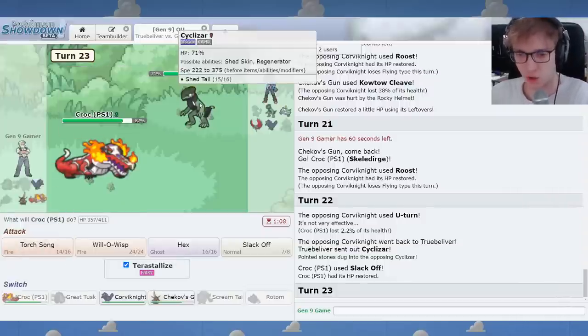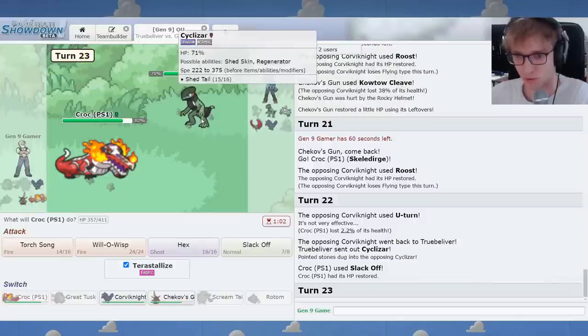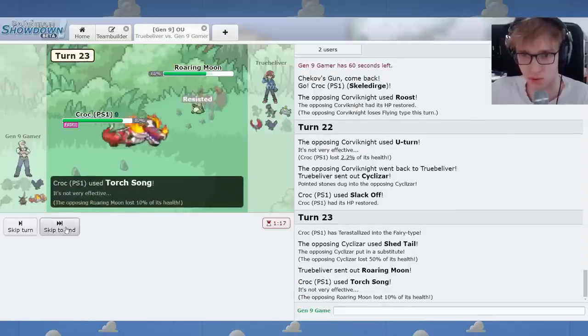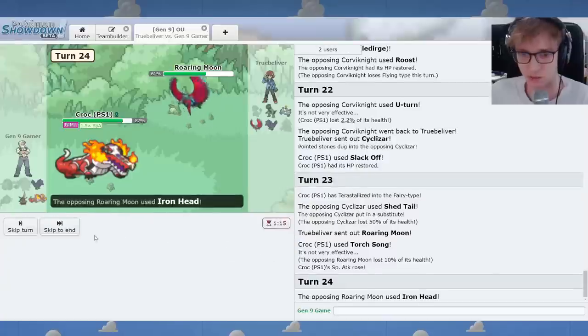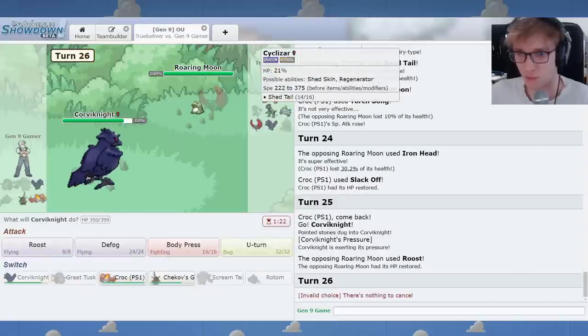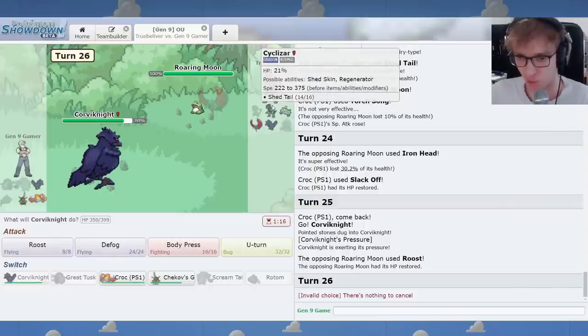I think this is where I do Terra Fairy, because you could do Draco. You could also Knock Off, that's a problem. And hopefully you get Magnezone and throw into Roaring Moon. Do you have Iron Head? Let's Slack Off. You do have Iron Head. Let's go Corv and then... So you're not Bandit. Weird battle, folks. Weird battle. Earthquake was a strange one. I think I'll U-Turn here.